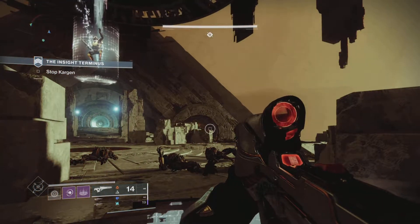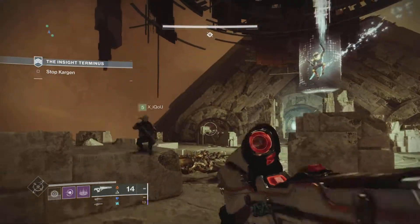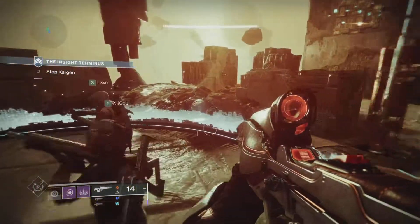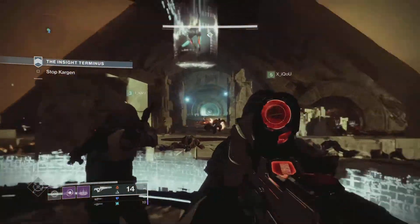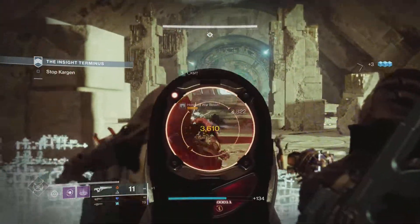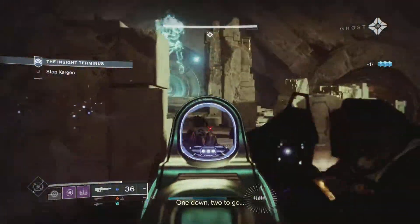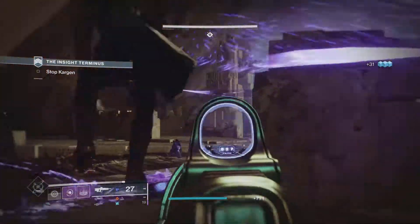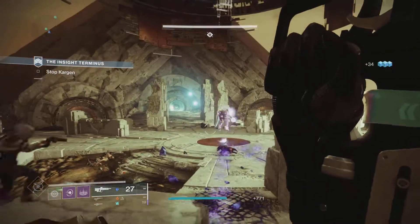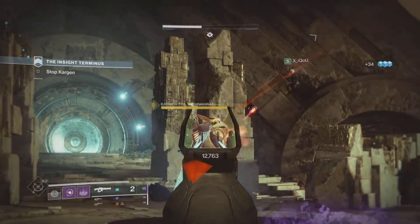With this build, I ain't gonna lie, this is gonna be pretty broken. As you can see, I'm taking them out like five at a time — all at once — with this scout rifle (I forgot the name of it) and the stasis burst rifle that I got from the Witch Queen campaign. As you can see, I'm taking them out super quickly.